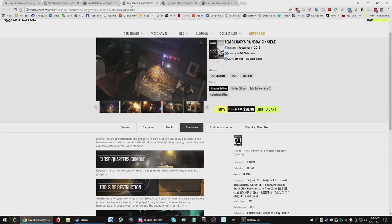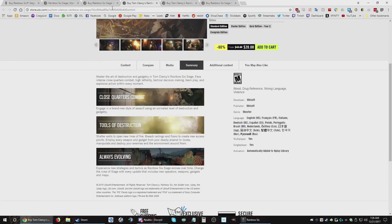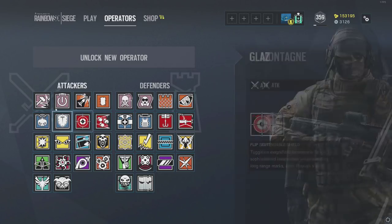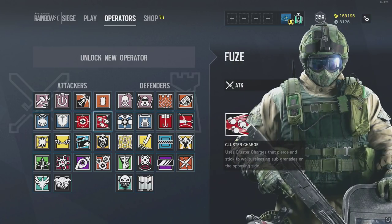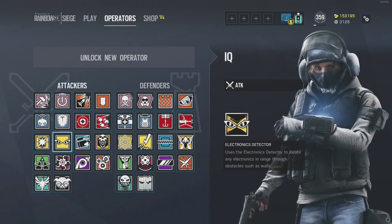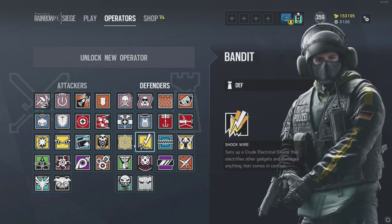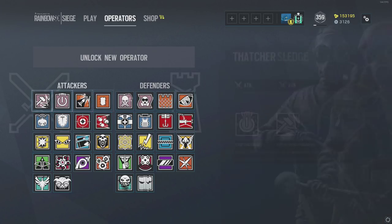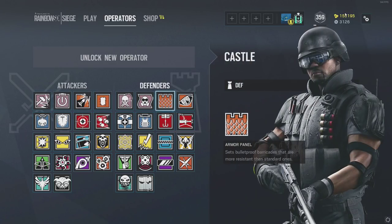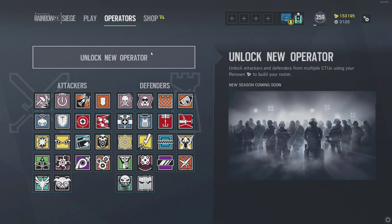So I'll show you the difference compared to the regular edition. In the starter edition, after getting those two free operators and spending your Rainbow credits, all the remaining operators from the GSG9 and similar factions — basically the top two rows and the two yellow icons — will cost 12,500 in-game currency each. You earn about 300 to 600 currency per game depending on boosters.